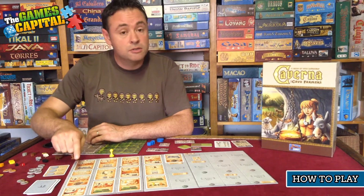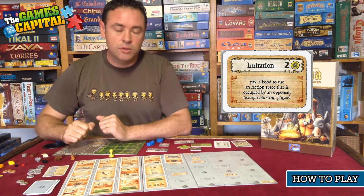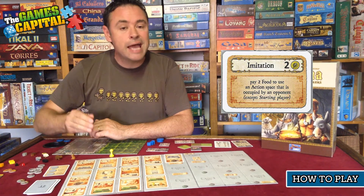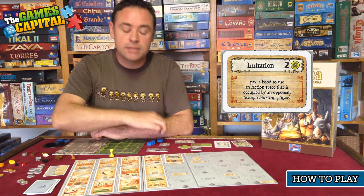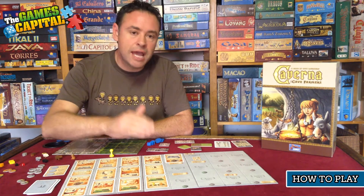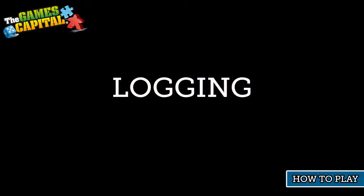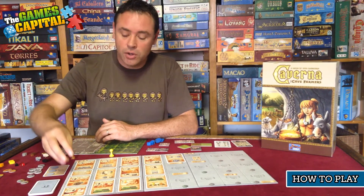The next action is called Imitation. Imitation has a cost: you need to pay two food to use it. But what it allows you to do is take an action that somebody else has already used. Normally, once a player takes an action on the board that action is locked out to all other players, so Imitation gives you an opportunity to use an action that has already been taken by someone else — which can be quite useful.